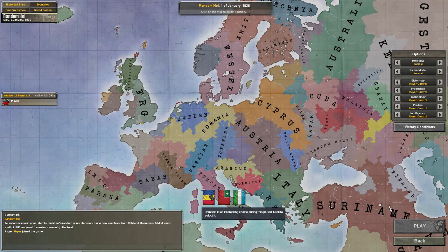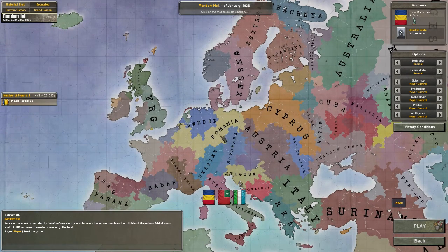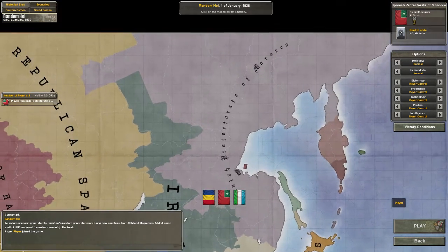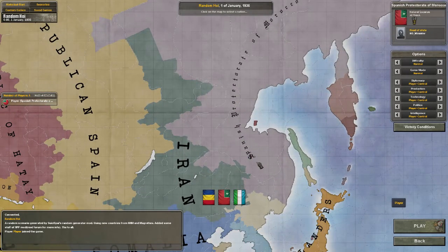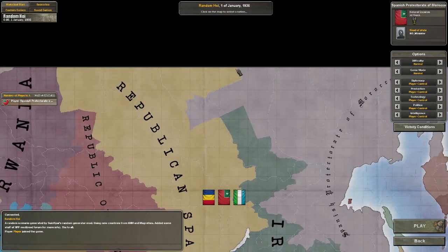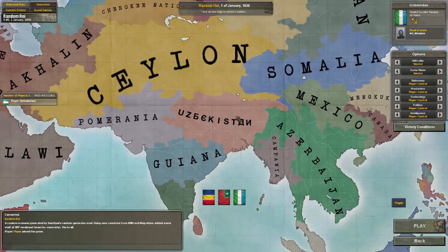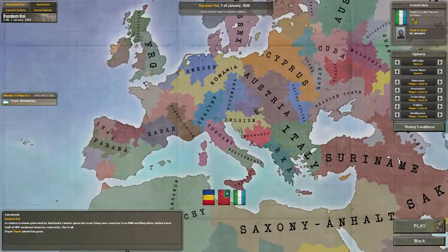Let's go ahead and see what countries there are. Romania — the head of Western civilization — currently occupying like a snake right here, it's a bit weird. Then we have the Spanish Protectorate of Morocco, edged on the side of Spain. And then we have Uzbekistan right in the middle of India. So yeah, these are the countries; this is how the world looks right now.